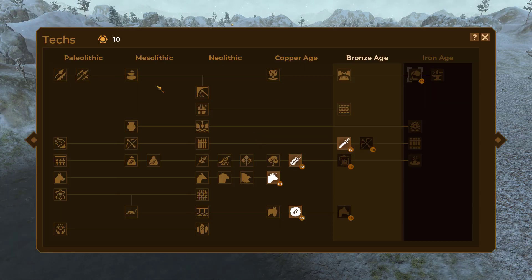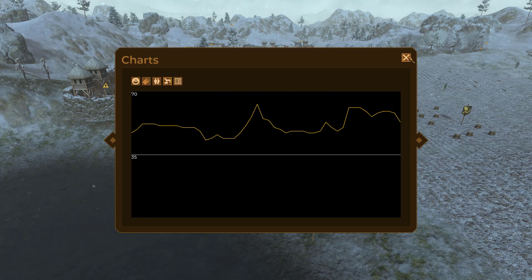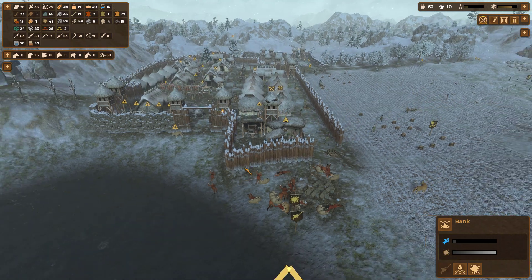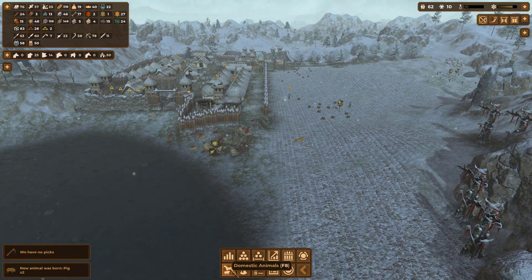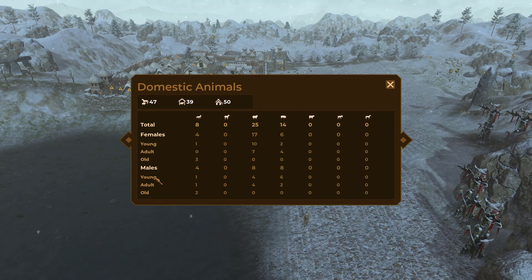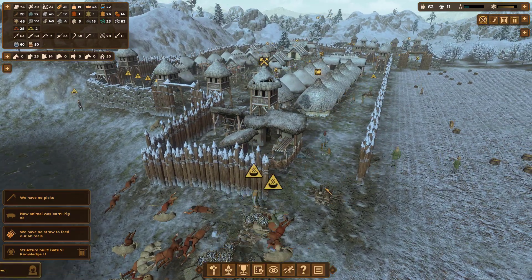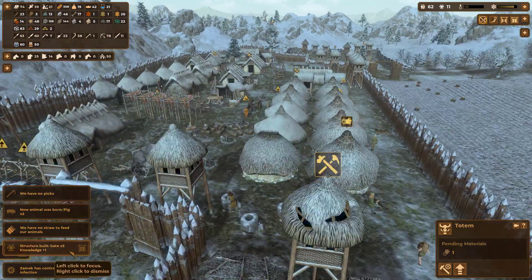Let me check the domestic animals panel — we have four females but three of them are old unfortunately. Walls got ripped apart badly and the totem is still being built. Traders arrived and five gates have been built — we didn't actually want five total gates but that's what happened.